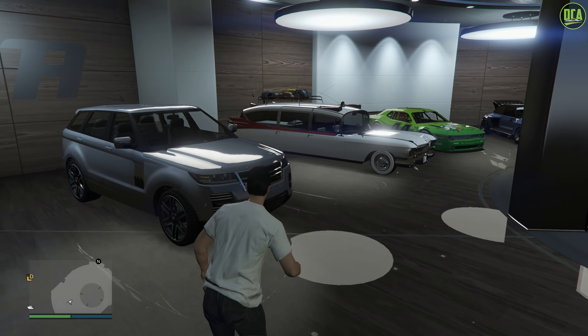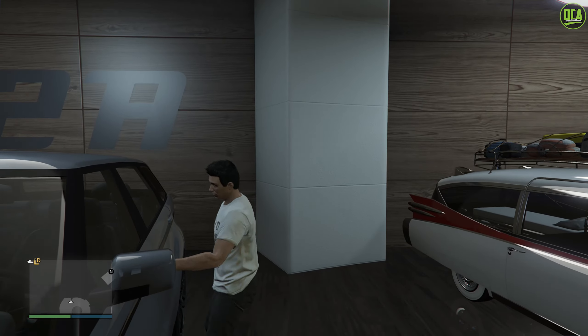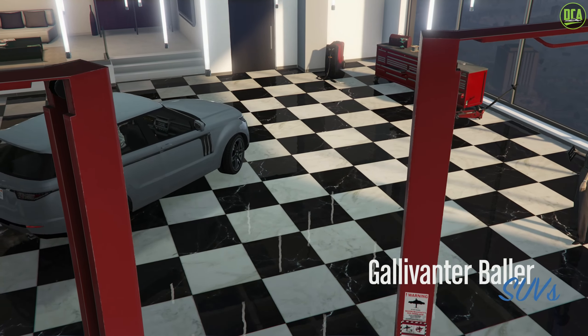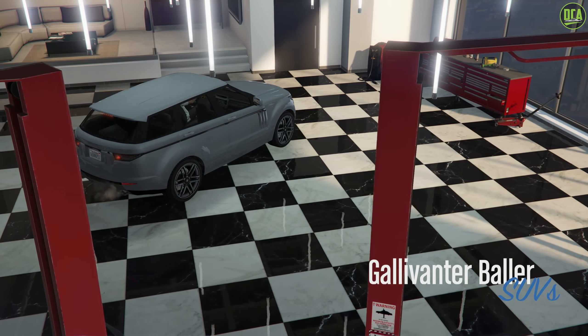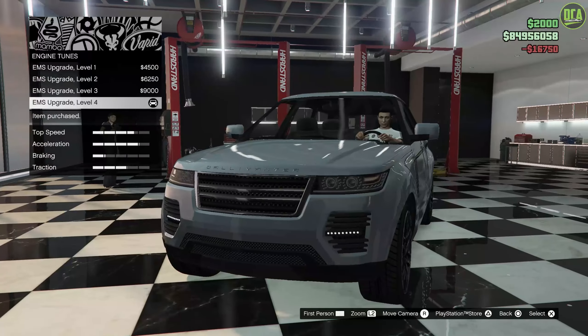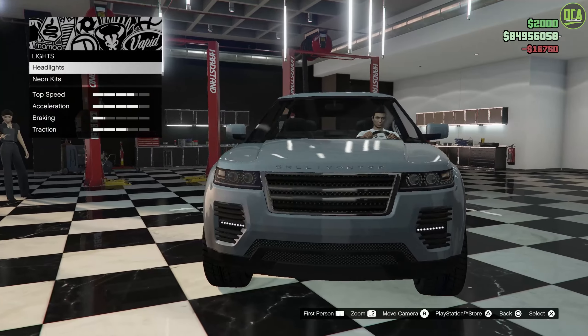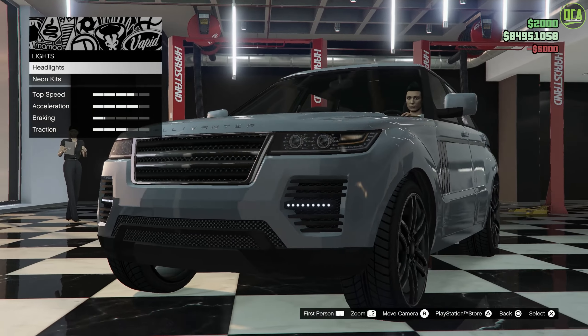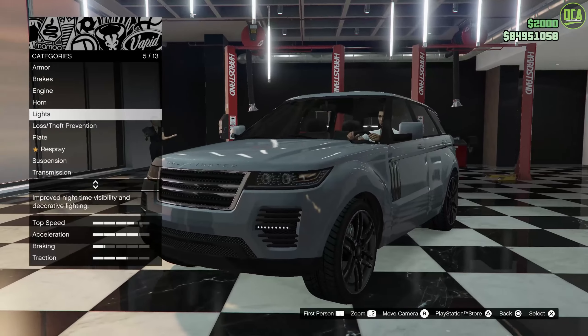I think it's a great looking luxury SUV and the fact that you can get something off the street for free that looks this premium and nice is actually pretty cool. But anyway, let's go ahead and check out the customization of the second gen Baller. We've got armor, brakes, engine, lights, some xenons. I love the headlights on this thing — so nice, especially with the little daytime running LED strips on the bottom there. Super nice.